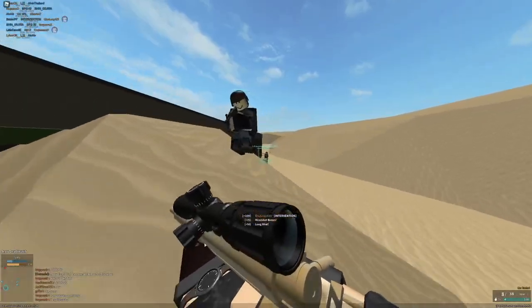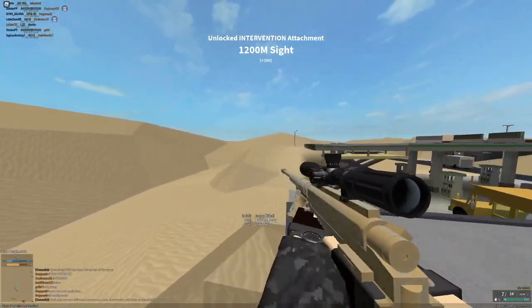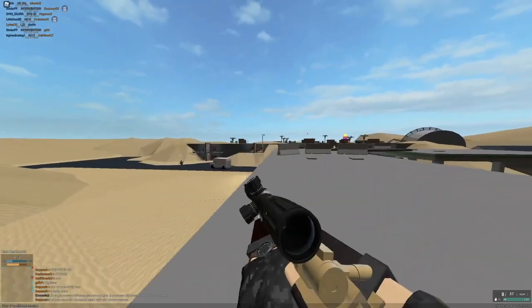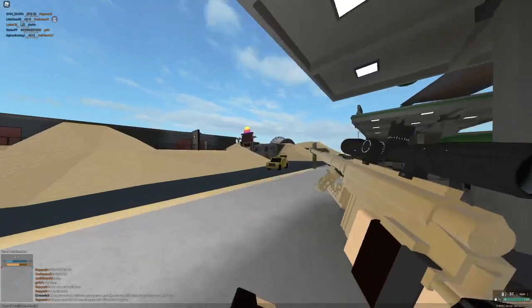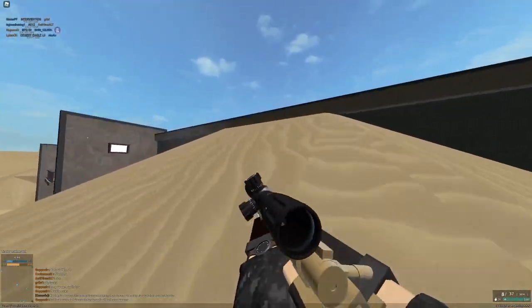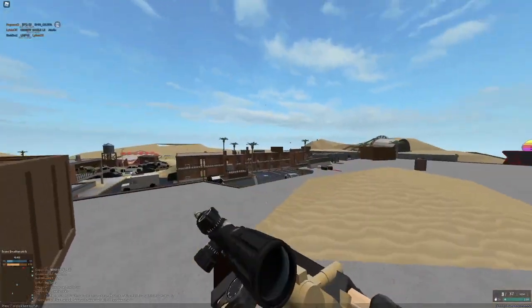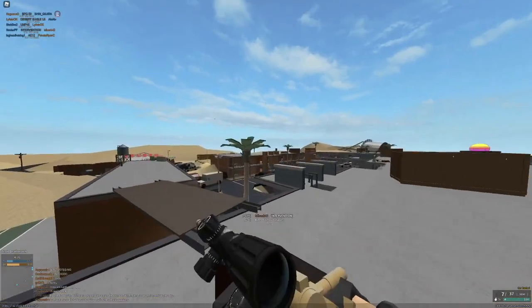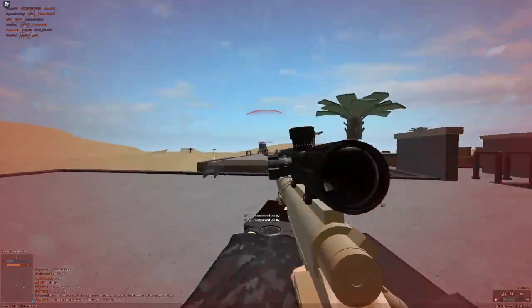So — aim center of mass, otherwise aim head. Even if you're not going to one-hit them, you'll hit them for more if you hit the torso, making them weaker. The next thing is tracking. You're going to want to press E a lot of the time, and when you find a guy, actually track him and look at him before you try to shoot.